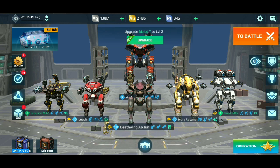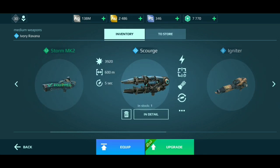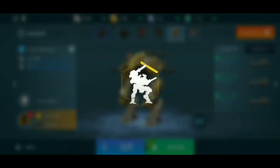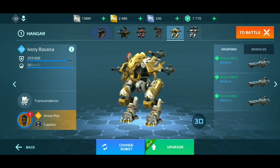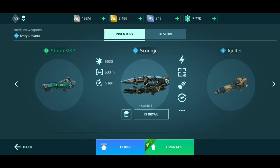None of the changes can be seen yet. For example, if you check the Storm, the damage is the same — old and new damage are the same, and Scourge damage is the same too. They have also added a new home button which helps you get to the center easily. You press it, change your weapon, equip it, and the home button is in the upper right corner.